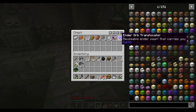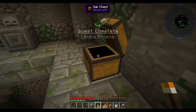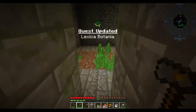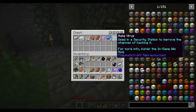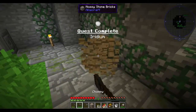So we've got a Lexica Botanica, an ender orb translocator which is a reusable ender pearl that carries you, a drone, some meridian melon, some ingots. I'm going to get the quest reward for the Lexica Botanica. Down here there is another chest which has black quartz, some mana steel, and other bits and pieces - tin, some iron. And now I'm out of room in my inventory.